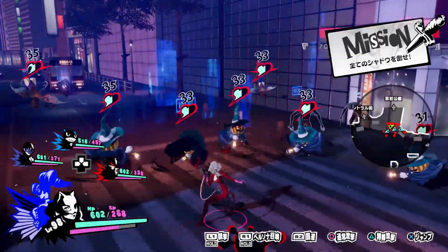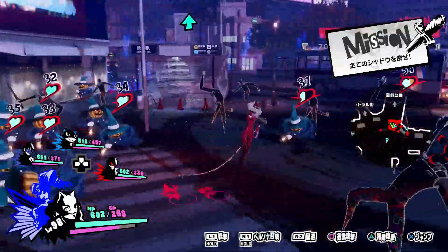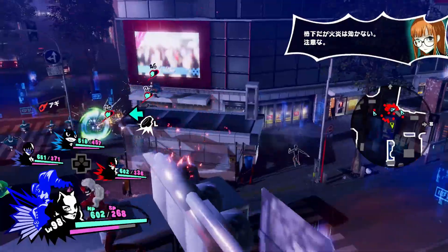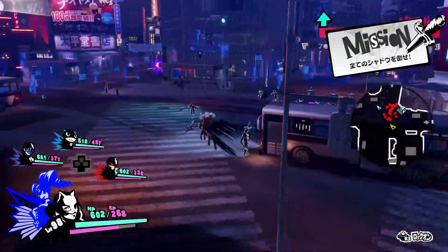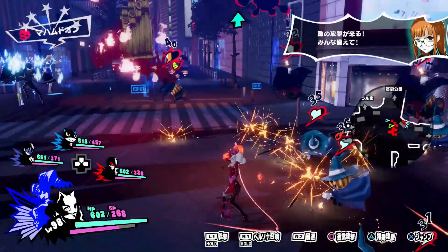Ann is an agile character that makes use of her whip in order to deal physical damage at mid-range. The whip allows Ann to easily hit enemies in a wide area, making her a good pick for battles with lots of small enemies. And what should come as no surprise, Ann is very good against enemies that are weak to fire damage.